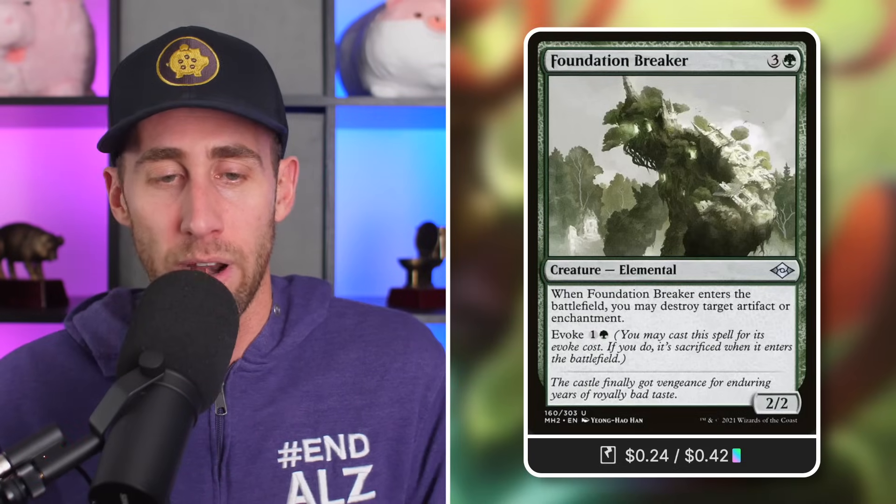Now Tactic Seven: 'Break Stuff.' And break stuff we shall. Caustic Caterpillar: pay one and a green, sacrifice to destroy an artifact or enchantment. Cankerbloom, very similar: pay one, sacrifice to destroy an artifact or enchantment, or proliferate. Outland Liberator, a 2/2: pay one, sacrifice to destroy an artifact or enchantment. Flips to the nightbound side — a 3/3, exact same thing, or whenever it attacks destroy an artifact or enchantment the defending player controls. Steel Primordium: sacrifice to destroy a target artifact or enchantment. Threshing Brontodon: pay one, sacrifice to destroy an artifact or enchantment. Foundation Breaker: we can evoke this one, it's going to be sacrificed, and ETBs to destroy a target artifact or enchantment. Nevinyrral's Disc: if we need a panic button, it's a great one — ETBs tapped, then pay one and tap to destroy artifacts, creatures, and enchantments.